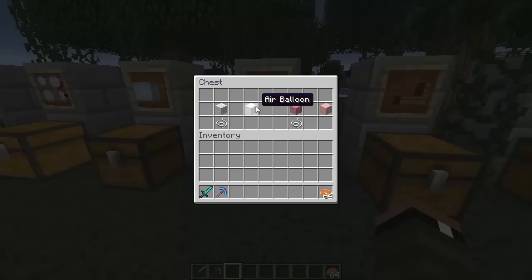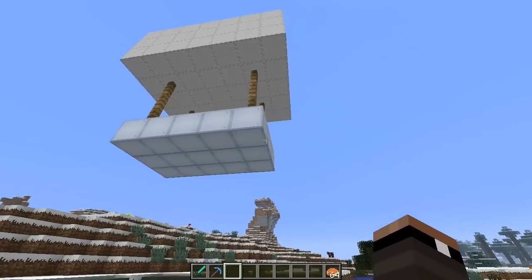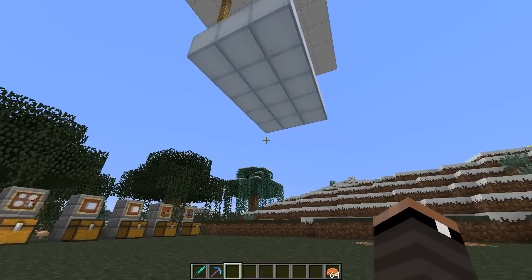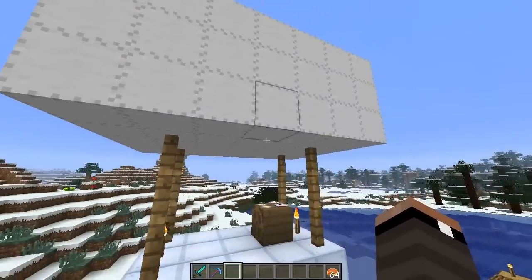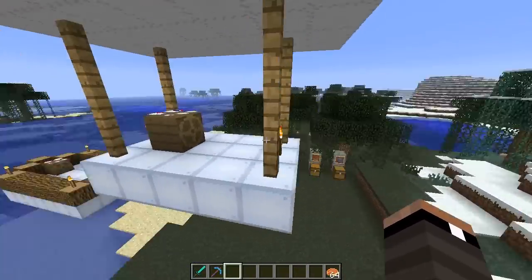Moving on, we have air balloons, which are mega easy to create and available in every color — I just did white and pink as examples. It's created using a piece of wool and a piece of string. The air balloon is the essential block to build airships. 40% of the blocks on a ship should be air balloons in order to give the ship the ability to fly. This percentage is adjustable in the config file, so you can set it to 5, 10, 100, whatever you want. I currently have the default 40%, and the air balloons on this airship take up over 40% of the full structure.